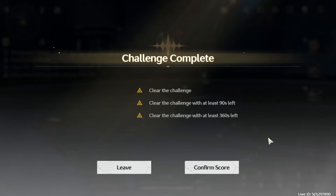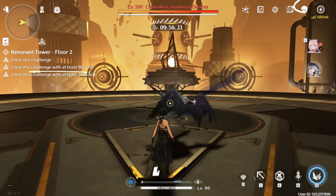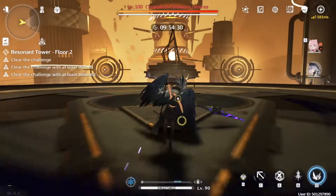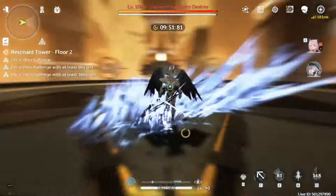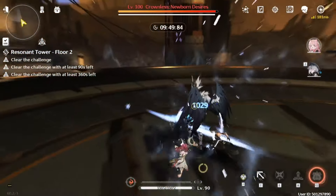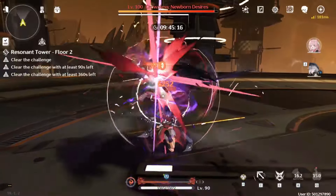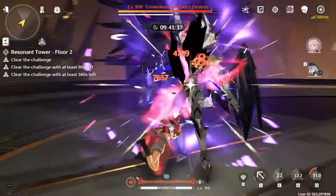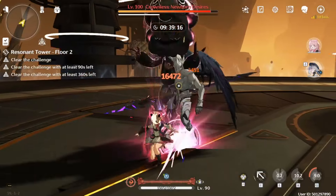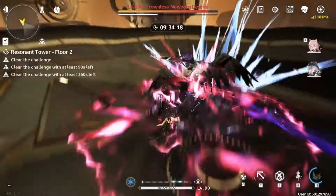Now we go to floor 2 — Crownless. We wait for him here; be careful with the initial attack, you have to dodge it twice. If you are playing Anchor, I recommend you try to do Inferno Rider parries. Remember, you need to finish the animation to get the fusion boost. If you use your Inferno Rider randomly, Crownless will hit you and you have to either dodge or take damage. But if you parry him with it, he will stay still for a few seconds and you have time to finish the animation.